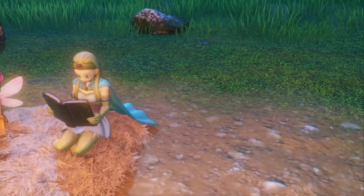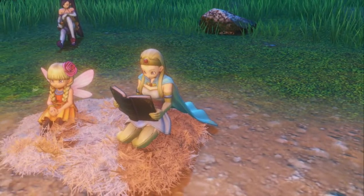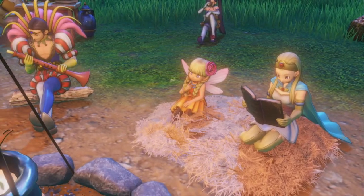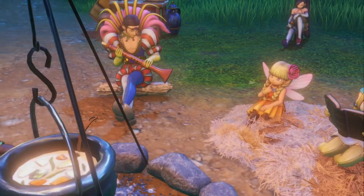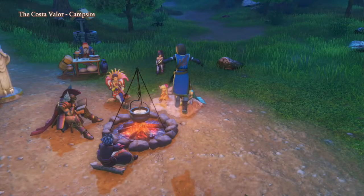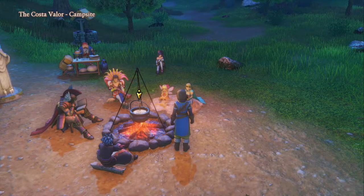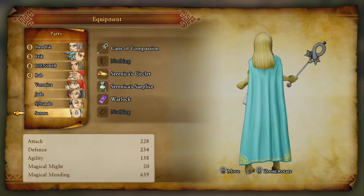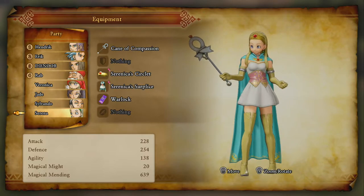Hey guys and welcome back to a brand new video. In today's training quest 11 video guide we're going to be showing you how to get Serenica's set, which is pretty much the ultimate costume for Serena. This is divided into two parts: the headpiece and the dress. To do this we will have to be at the very end of post game, where we are told that we can go to Trial Isle to do some extra trials.